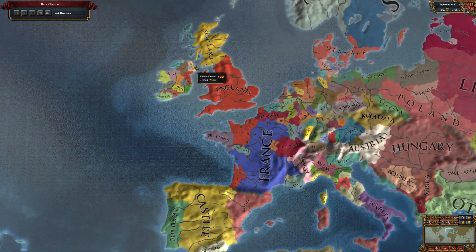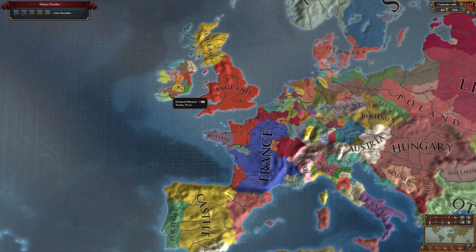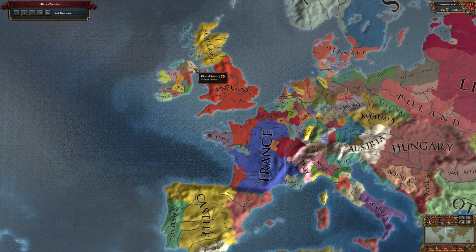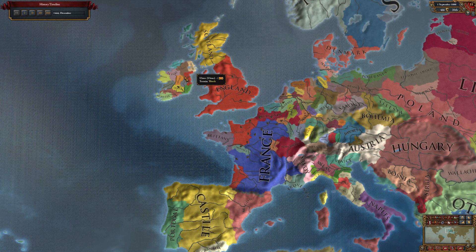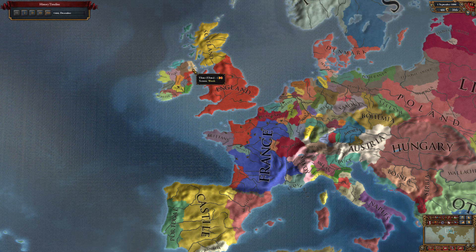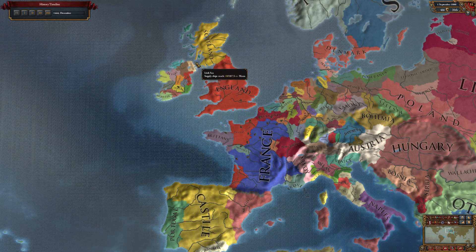Once you're in Dublin you can chain your wars - you can then attack Ulster, which should be a complete pushover. They may have allied a few of the other Irish minor nations but they're usually pretty easy to beat. Worst case scenario they might be allied to England, but you can still attack them, or if they've got another ally you can attack that ally and they'll call in Ulster in a defensive war.